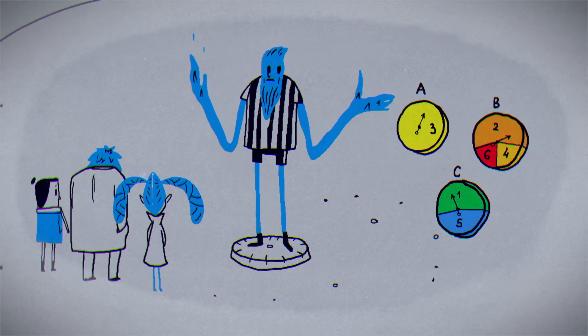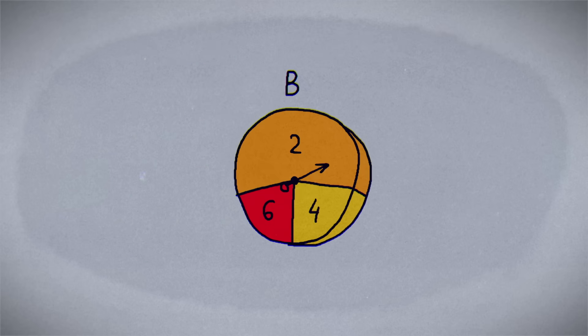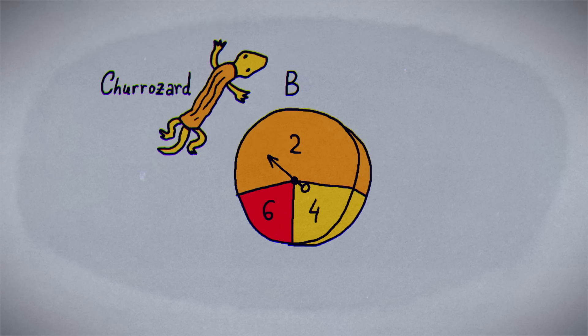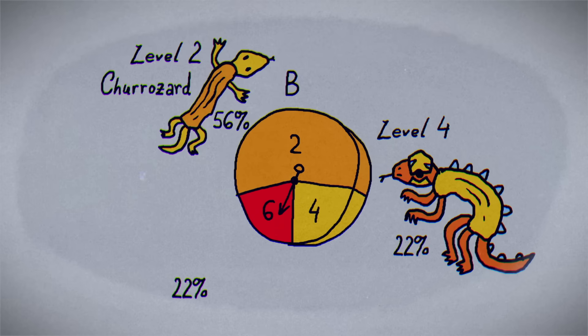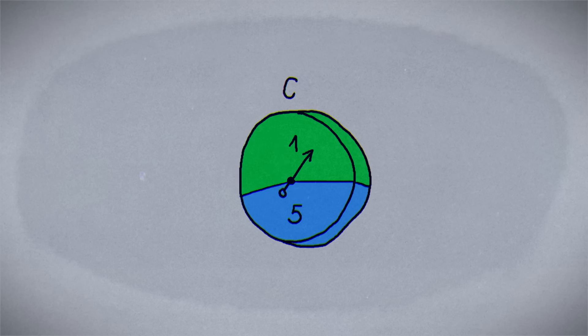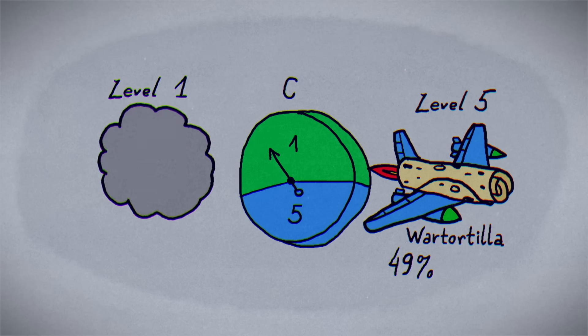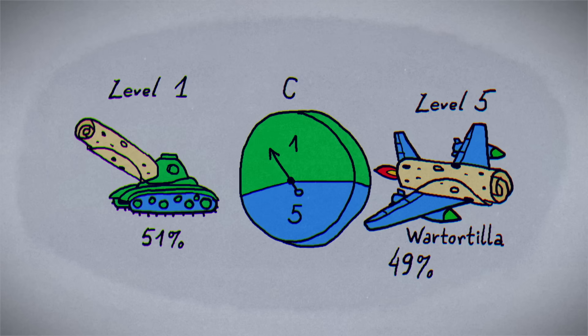There are three Discy Discs you can use. Disc A will always summon a Level 3 Burgersaur. Disc B summons a Churrozard that has a 56% chance of being Level 2, a 22% chance of being Level 4, and a 22% chance of being Level 6. Disc C will summon a Level 5 Wartortilla 49% of the time, and a Level 1 Wartortilla 51% of the time.